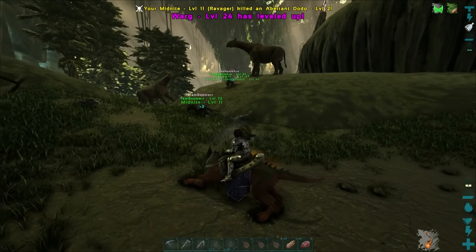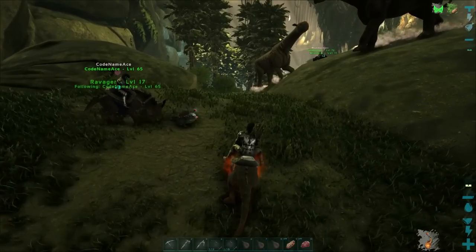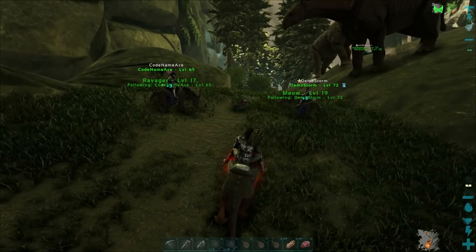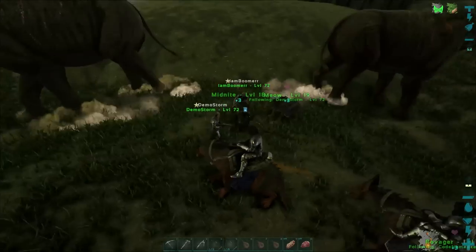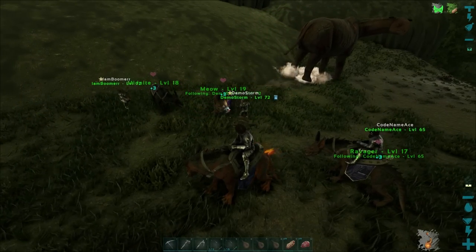I'm leveling up like nuts right now. I'm gonna go to a thousand health and then just melee damage the rest, with a bit of stamina in between. We do not kill bulb dogs — they're not allowed! If you kill it we kick you from the group. I'm taming it!